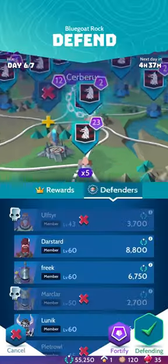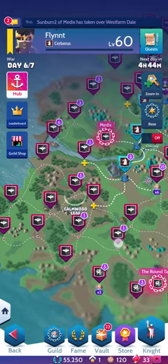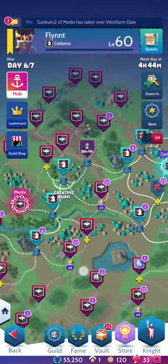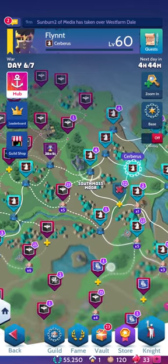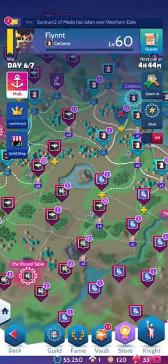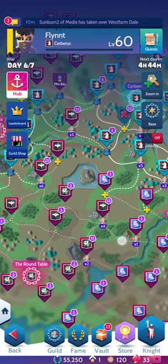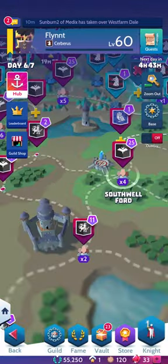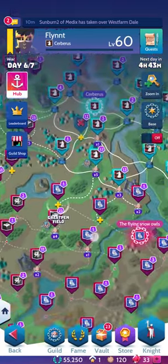Not every node is created equal though. As you can see here, we are in the middle of a war, and on this war map are a bunch of nodes already taken over, split up between different guilds. You can anchor yourself by looking at this tower in the middle of the lake right in the center of the map — it's not able to be taken. To its north, east, south, and west there are very special nodes. Starting off to the south, we have Southwale Ford, identified by this tower icon.